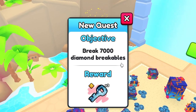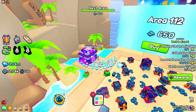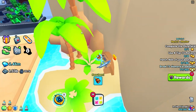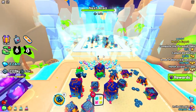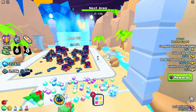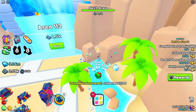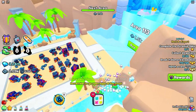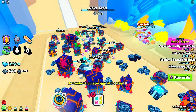Weekly again! So we have daily, three days, and weekly quests. The tiger quest this time: 7,000 diamond breakables. What is that — a techie? I like it. There is something back here — don't forget this. Let's go up another level. I see a shiny! Oh, it's right there — got it!